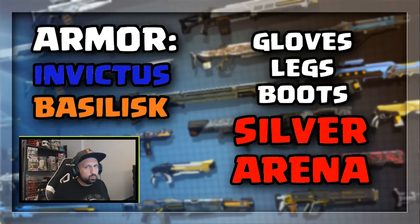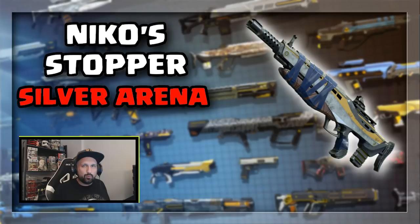Now let's look at the weapons. We'll start with the primary weapons. The Nikko Stopper Auto Rifle — my favorite auto rifle in the whole game — will drop in Silver Arena now. It used to be only in Bladedancer. It's a super rare drop but you will love it.